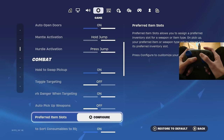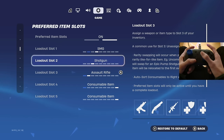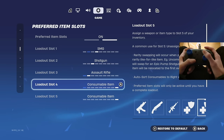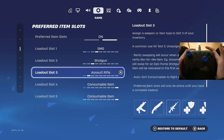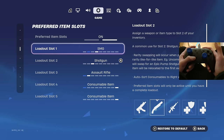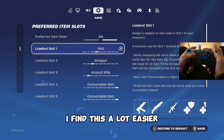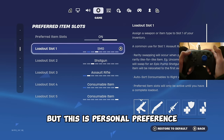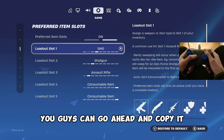Let me show you my preferred item slots. On the first slot I have SMG, shotgun, assault rifle, then minis and medkits. The reason I have it like this is because I can just shoot my shotgun and then switch right over to the SMG or straight over to the AR. I find this a lot easier, but it's personal preference.